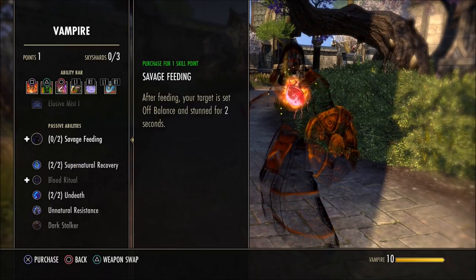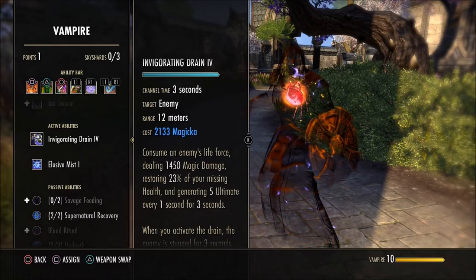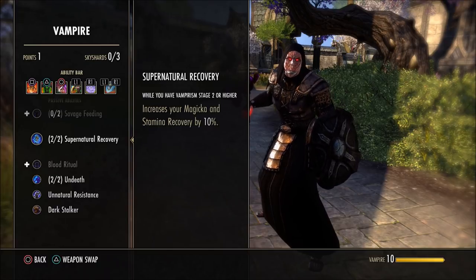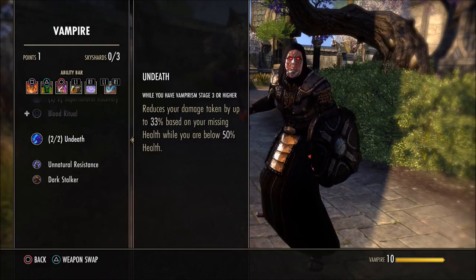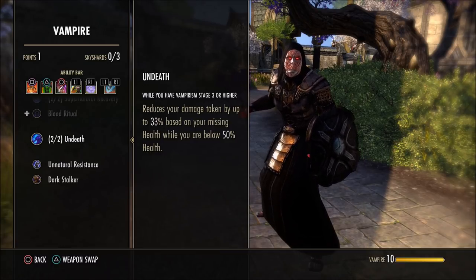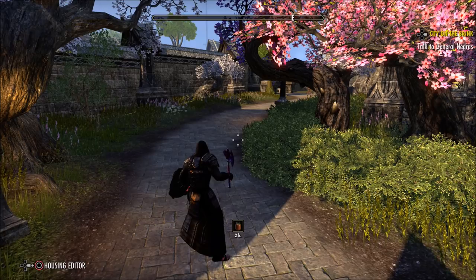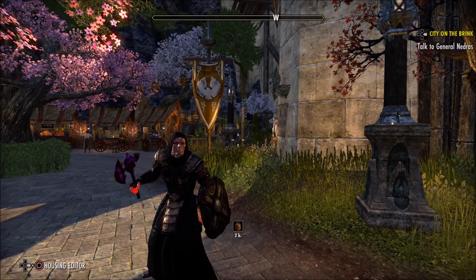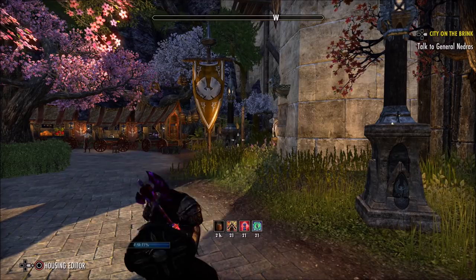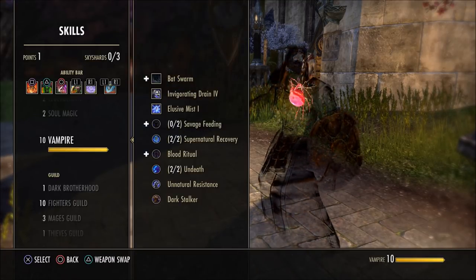Vampire passives are very, very important. Supernatural Recovery gives 10% magicka and stam recovery — essential, get that as soon as possible. Undeath is god mode: under 50% health, in certain increments, you take up to 33% less damage. If you're a 30k health tank, that passive kicks in at 15k. I'm at 52k, so mine starts at 26k health — nearly 10k higher, or sooner. So my damage mitigation kicks in at a very nice level. I can go quite low, take less and less damage, pop a Dragonblood, and go to full health. A little bit of risk for reward, but it's very, very nice and makes you really, really strong.